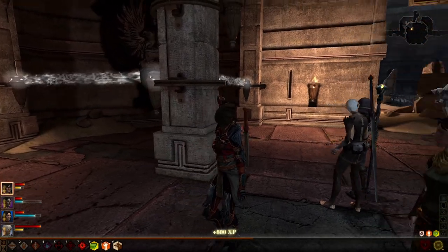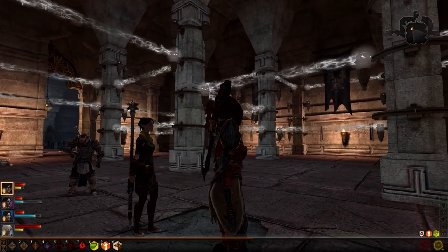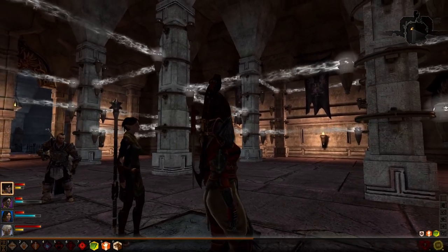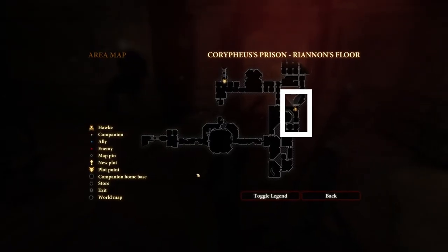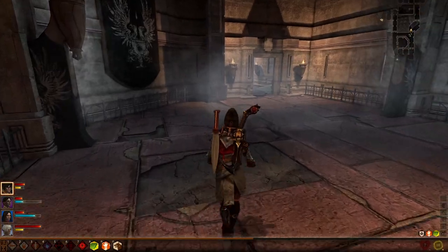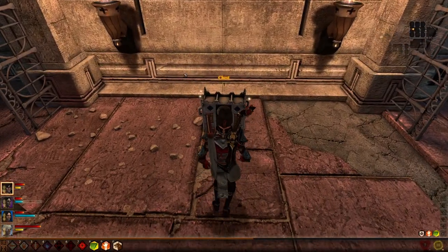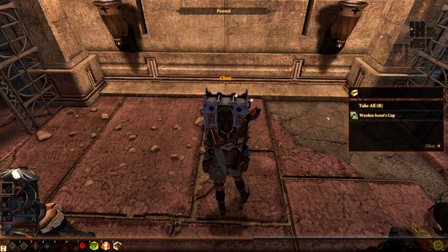Problem solved! You get yourself 800 XP, but why settle for that when you could get a fancy new hat? Remember that doorway right over here that was sealed earlier? If you head back the same way, it's open, so you can just go straight on through and then open the chest directly against the far wall, and behold — a fancy new hat.